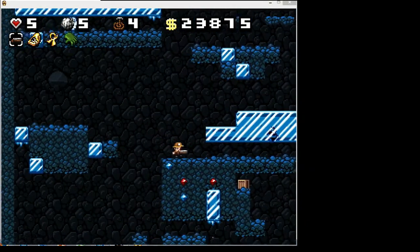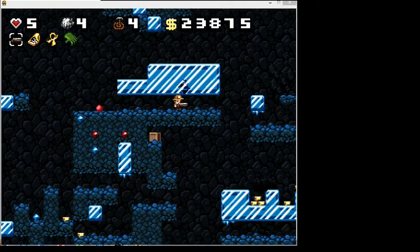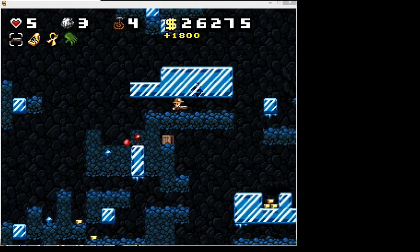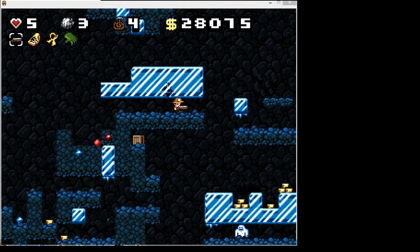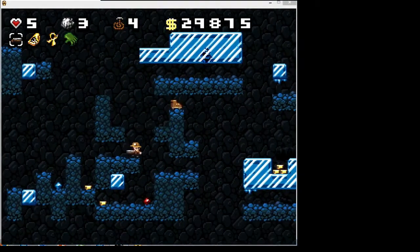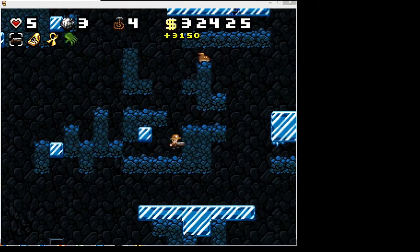This large, barren, icy-looking place — these are the ice caverns. Do you see that caveman frozen in the block of ice? If you blow up the ice, the caveman will actually be released and he is alive. Of course, sometimes he's immediately blown up by your bomb anyway. I tend not to let them out — it's a waste of good bombs.